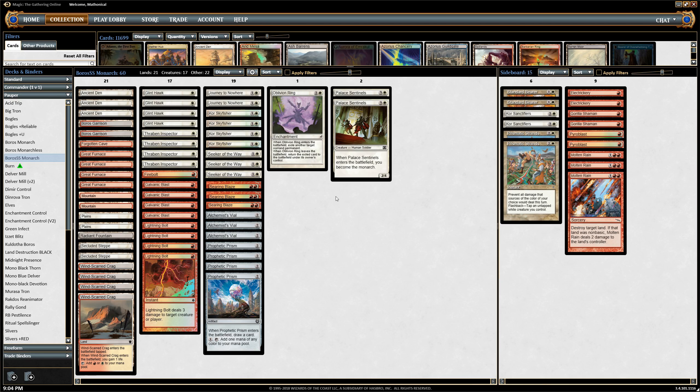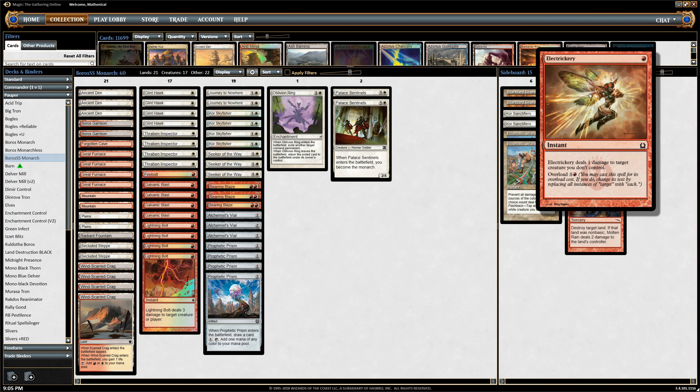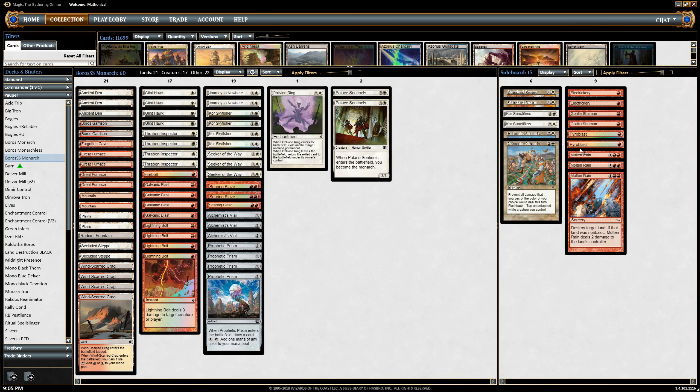Perhaps it might be correct to switch some of the Seekers for something else. More from what I learned in this challenge — I'm going to be paying a bit more attention to mulliganing over the next little while. I feel like I made some poor mulligan choices over this series, and against Elves perhaps it's more correct to mull for those Electrickeries, or perhaps we just want a third Electrickery in the sideboard, although I'm not sure what I'd pull out for that. I really do like having the three Molten Rain effects — it helps having that compounding value.